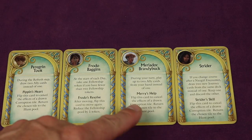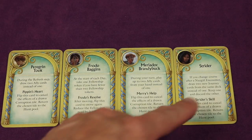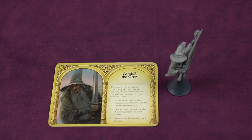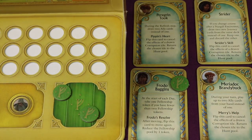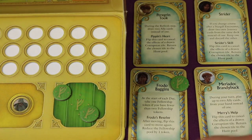Add the Meriadoc Brandybuck card if it wasn't already there, and the Strider card face up. Take the Gandalf the Gray player aid card as well as the Gandalf miniature. Place any fellowship tokens you had from Part One onto the Frodo company card. Then set up the fellowship pool: if the Frodo card is not flipped, you have a total of three fellowship tokens; if it is flipped, a total of two — including any already on the Frodo card. So if Frodo's card is not flipped and you already have one token on the card, place two more in your pool.